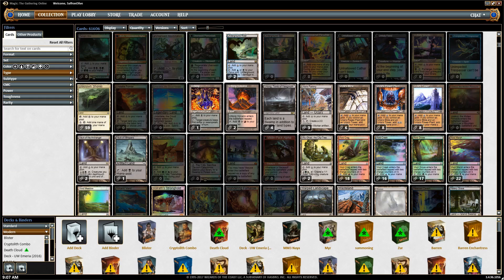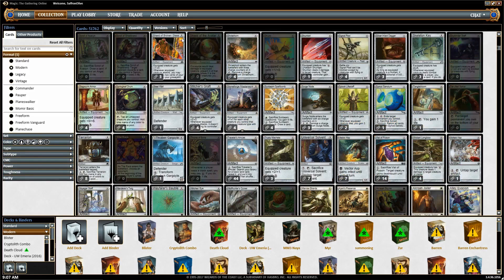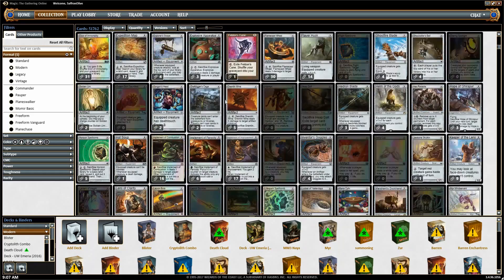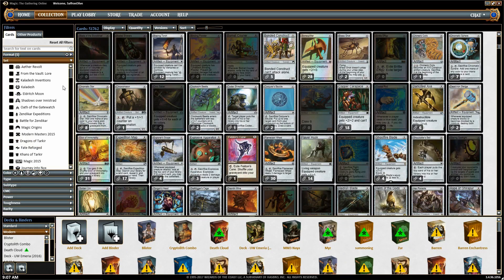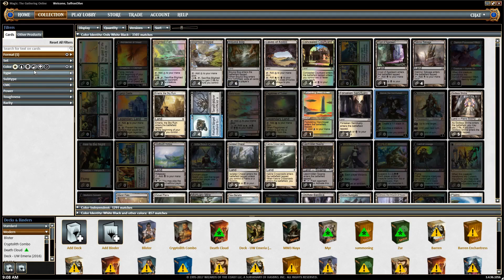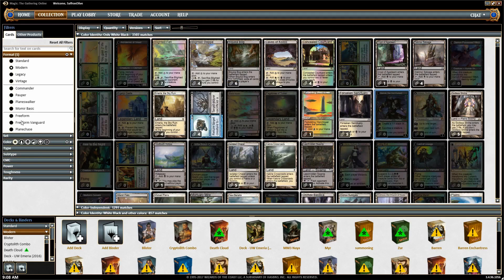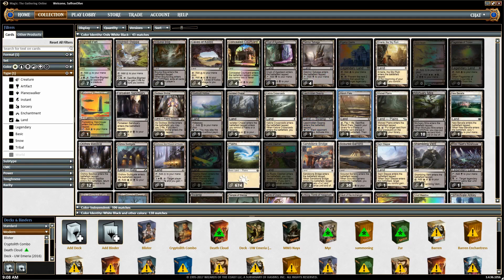Now let's talk about the filters. Most commonly, format is almost always used. Let's say we're building a Budget Magic deck for Modern — we click Modern, and now only cards that are Modern-legal will be shown. We're still sorted by converted mana cost, and you can also filter by set. But let's say we're building a budget Magic Modern deck and it's a white-black deck and we're trying to find our mana base. We go to the color filtering, click white and black, then go to type and click land — and now we have all Modern-legal white and black lands.